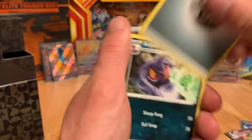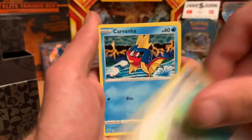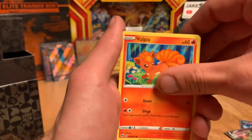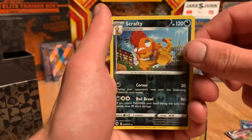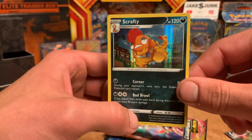I'm going to guess Fire again — just keep on that Fire train, because we are hoping for a Charizard card. Carvanha, Machop, Reverse Scrafty, and a Holographic Scrafty.